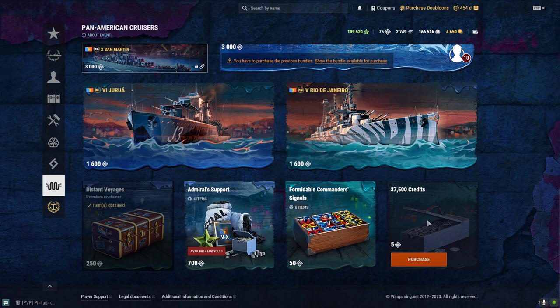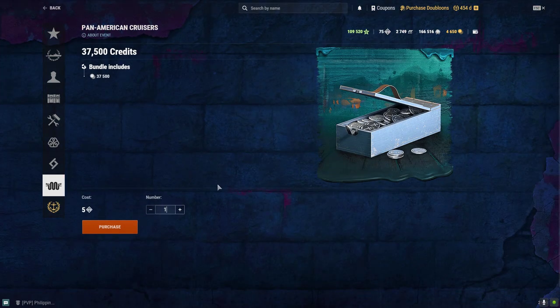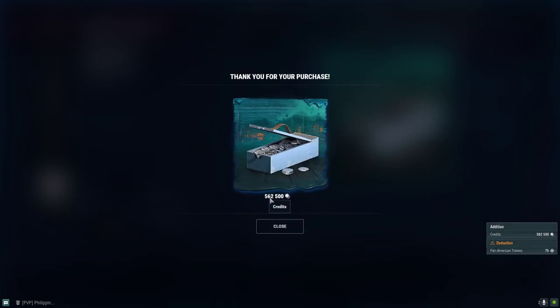Now let's apply the last remaining tokens for whatever we need — 37,500 credits. That should be 15. Let's buy it. There you go, I got 562,500 credits right now.